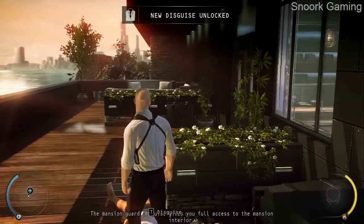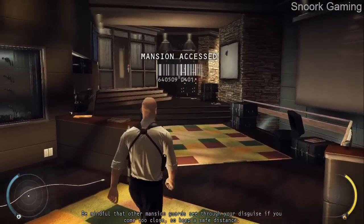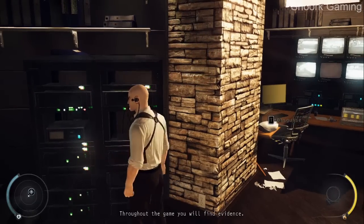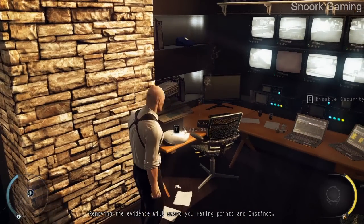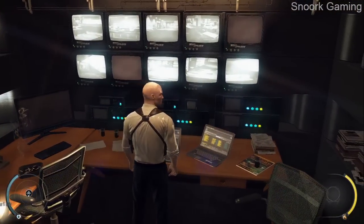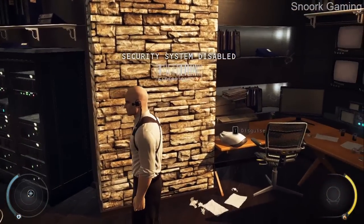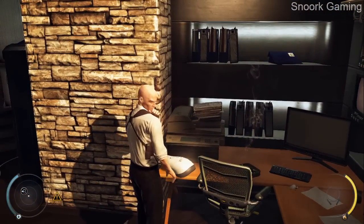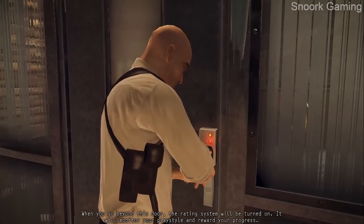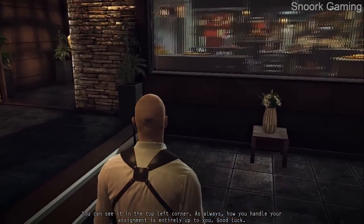The mansion guard disguise gives you full access to the mansion interior. Be mindful that other mansion guards see through your disguise if you come too close, so keep a safe distance. Throughout the game you will find evidence. Removing the evidence will award you rating points and instinct. Beyond this door, the rating system will be turned on — it will monitor your play style and reward your progress. You can see it in the top left corner. How you handle your assignment is entirely up to you. Good luck.